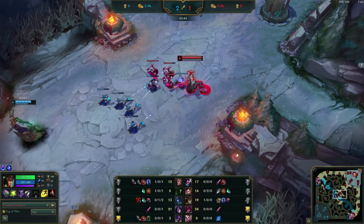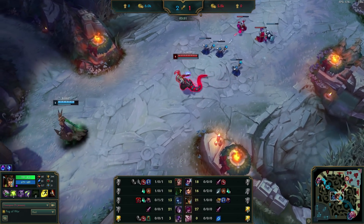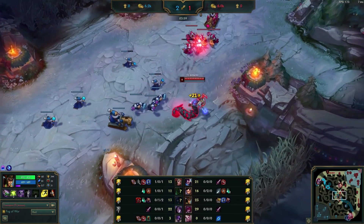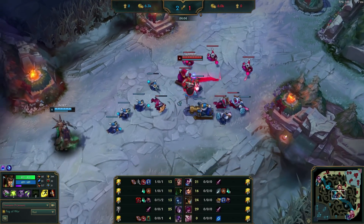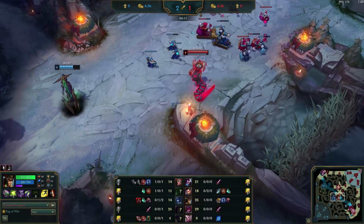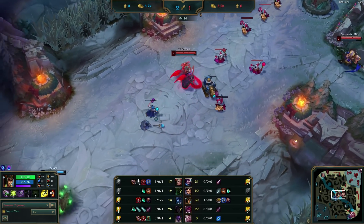Jensen gets back to lane and has a freeze set up for him because of that big mistake Lissandra made. The wave is kind of big though, so he thins it out a little bit. This kind of wave management mistake will happen very often in lower ranks — learning how to punish it is the important part. He moves up and completely zones Lissandra away from the wave because he knows how much stronger he is. This is the beauty of a freeze: if you're stronger than the enemy, a freeze can snowball your lead almost as hard as solo kills do because of how much CS and experience you can deny them. The next wave arrives, so he backs up to let it aggro his own wave, then goes back to pressuring and makes sure Lissandra eats a Q for any CS she gets. Jensen then elects to break his freeze and start pushing — we think it's because he wants to harass her under tower and go for tower plating, which is a viable way to push his lead even further.